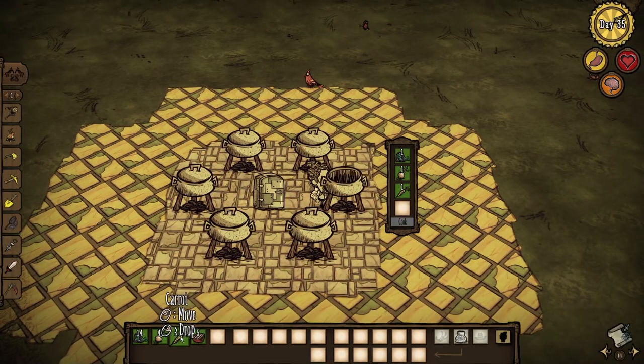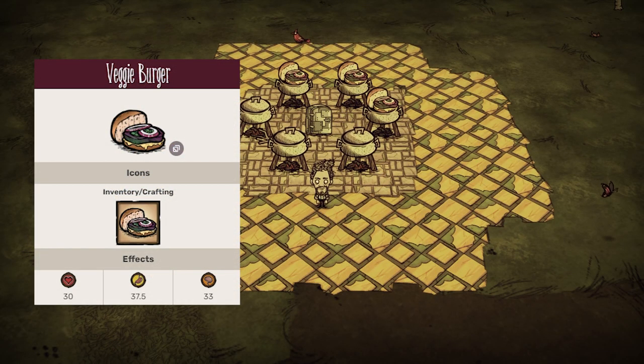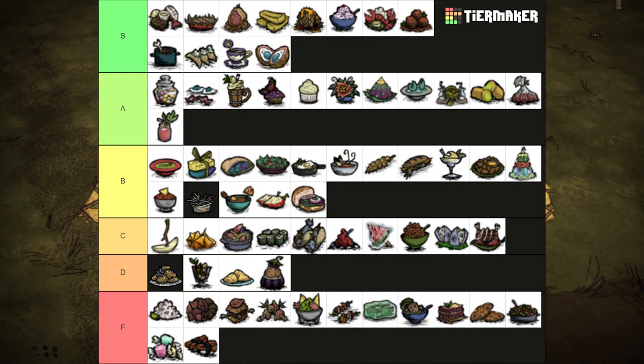One leafy meat, one onion, and one veggie makes a veggie burger. I say veggie with heavy quotes since for some reason, Wigfrid can eat it, but Wort cannot. It heals for 30 health and restores 37.5 hunger and 33 sanity, so it's pretty balanced. I would put it in A tier, but I want to bring it down a peg just because Wort can't eat it. B tier.